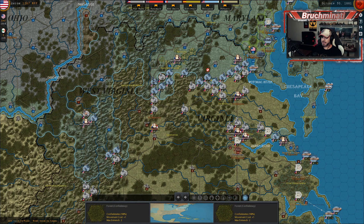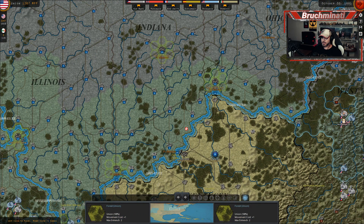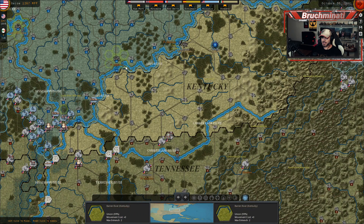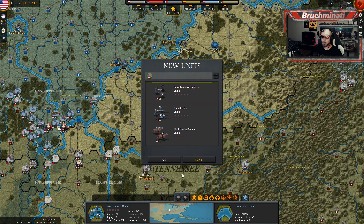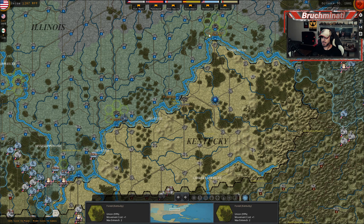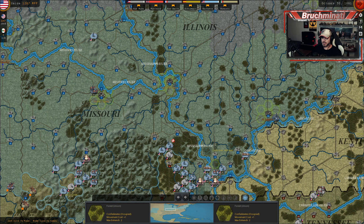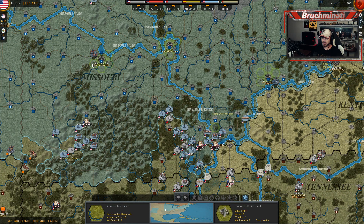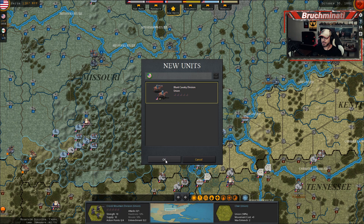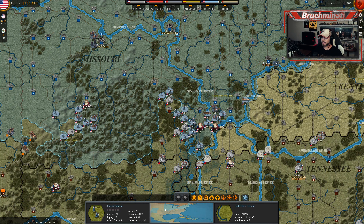Where do we want to put some of these? We need a good one here as well. If Kentucky's going to join, we need to put a couple bros here ready to go into Kentucky. Let's put these bros out here as well — these will go to the Colorado Territory. This bro we will stick right here. Perfect.